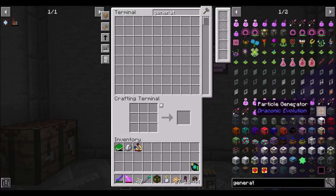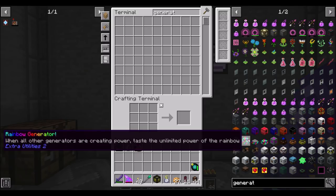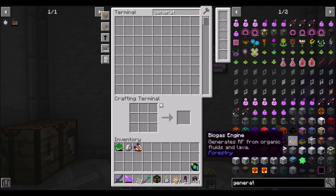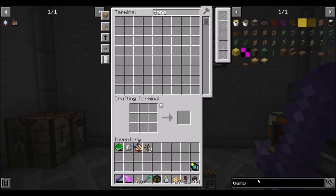Other options: there's Ender IO stuff, there's all the Extra Utilities 2 ones — Magmatic, Heated Redstone, Ender, and all that good stuff. A lot of these are not super useful. Like the Disenchantment Generator — unless you're getting a lot of enchanted items from a mob farm, it's meh. The purpose of those is usually to get to the Rainbow Generator where you get some ridiculous power gen. More advanced power gen would be Big Reactors, Extreme Reactors, or Nuclear Craft, but I don't think we're going to get there just yet. I'm looking for something earlier game.